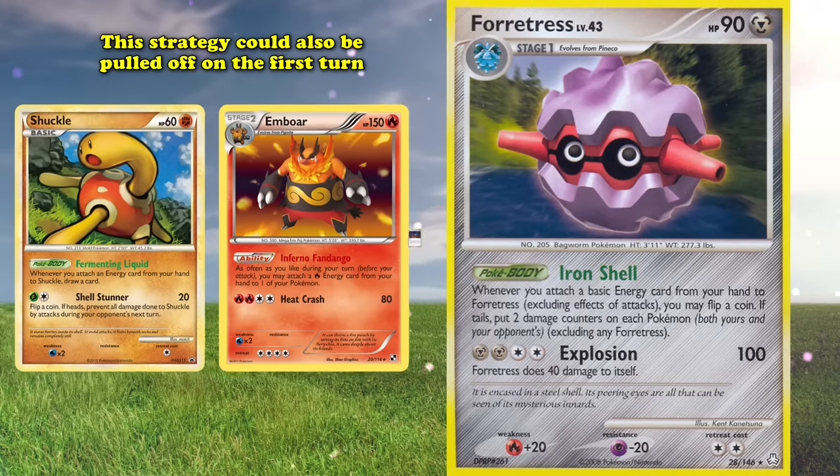Eventually, Forest of Giant Plants was also banned in the expanded format because too many good Grass Pokemon were being printed, and leaving it unbanned could cause unwanted interactions at any moment. Right when Forest of Giant Plants got banned, Shiftry's ban was lifted and it remains unbanned to this day, having moved back into irrelevance. Its brief stay as one of the most broken turn 1 win decks puts it on our list, and players who were around will probably never forget how an irrelevant bulk rare from Next Destinies became a $20 card overnight.